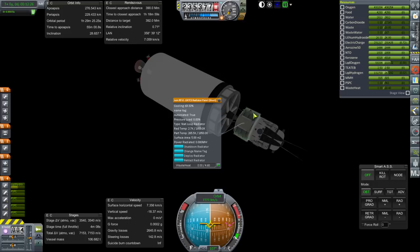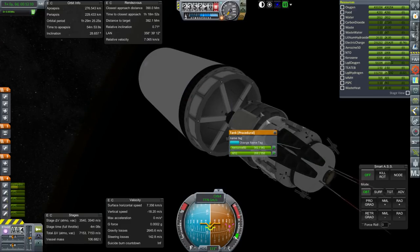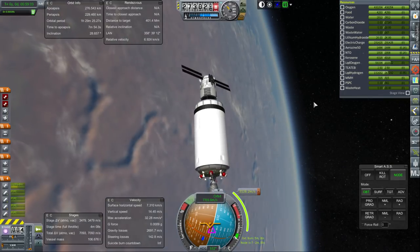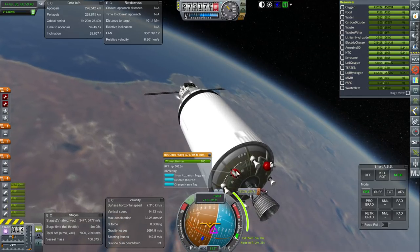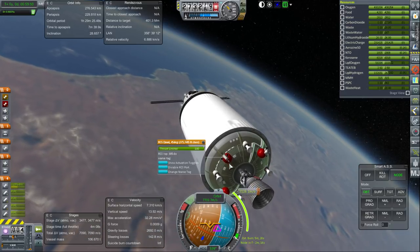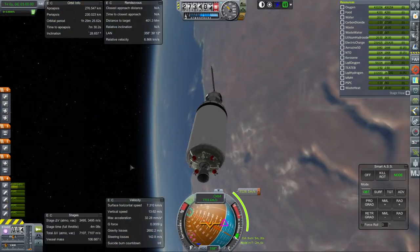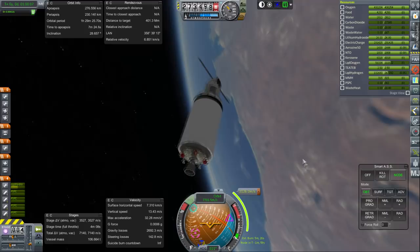Let's turn on the radiators — I don't know if they're going to work to eliminate boil-off here. We have our trip plotted out and our maneuver is in two and a half minutes. Let's have the RCS turn us towards the node. Hmm, I don't see the RCS firing. I guess it's moving a bit. No, these thrusters don't seem to be operating right — might need to fix that.